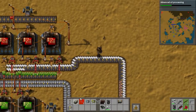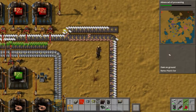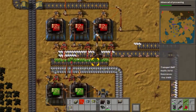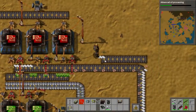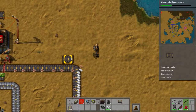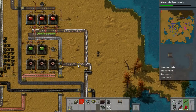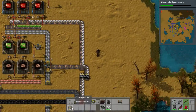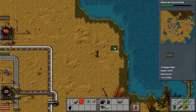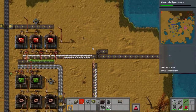Let me see, I can squeeze in an assembler in here somewhere. So it needs batteries, electronic circuits, and steel plates. I could squeeze it in... no, not right there.